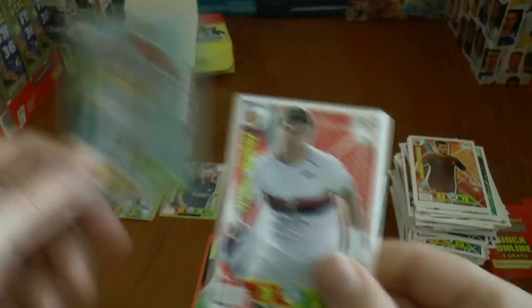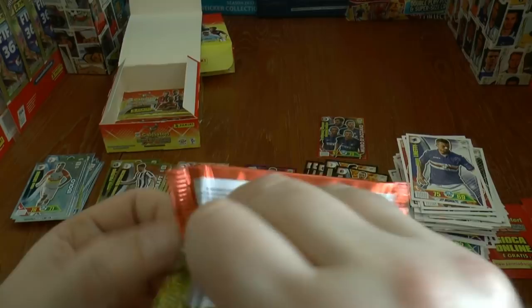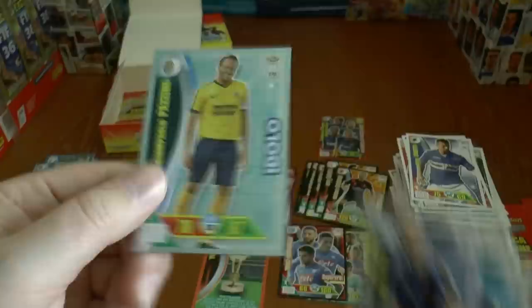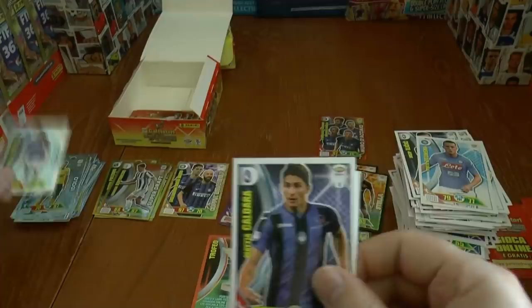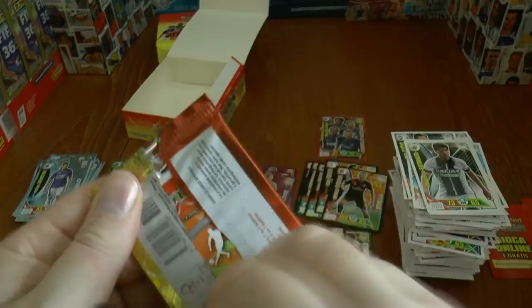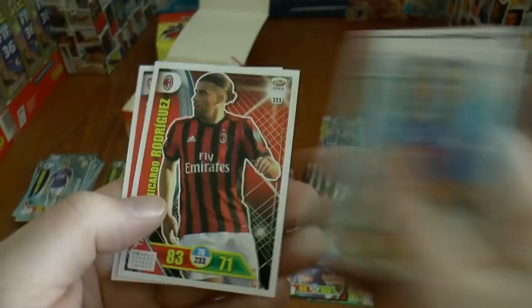Our next pack and the Idolo is Lucione. Pazzini continuing on through. This time we have Pazzini Idolo again of Verona. And our penultimate pack looks like it's going to be just another Idolo — unfortunately it is Matthias Silvestri again. Our final pack looks like we're going to just finish with a base pack too, unfortunately — Rüdiger, Ricardo Rodriguez amongst those cards.